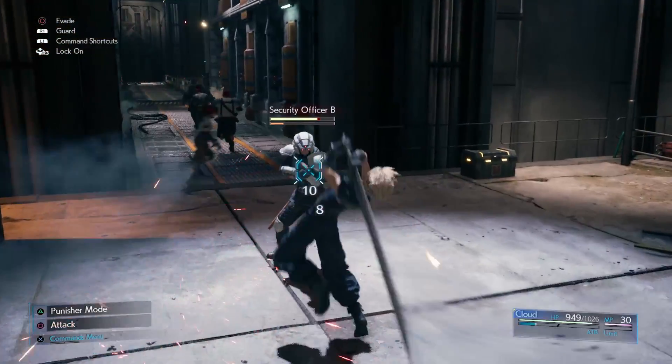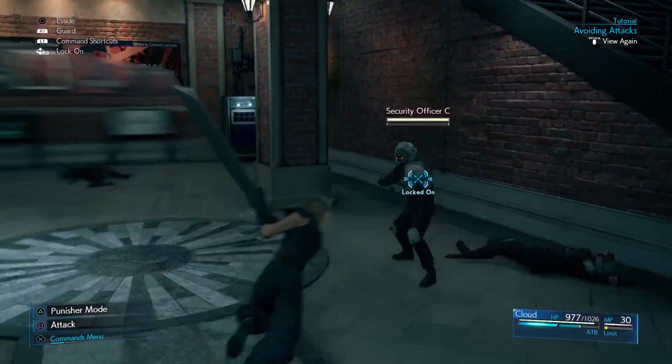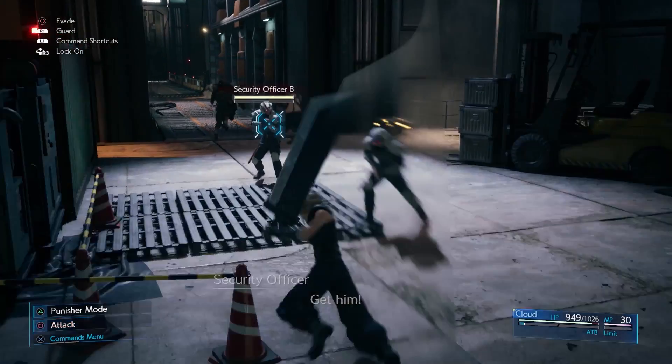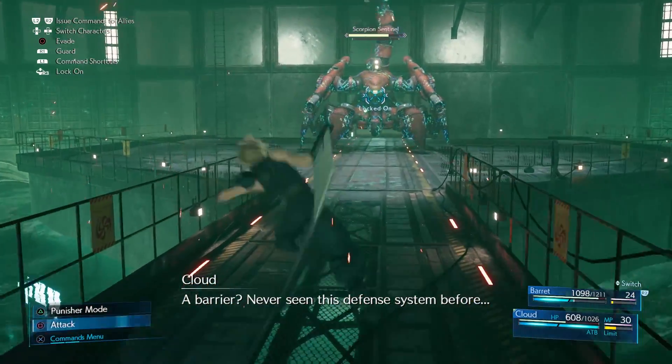You can really see the impact and weight that these attacks have. Alongside your normal combo, Cloud also has a dashing strike as well as an AoE attack. If you are far away from the enemy you are locked onto, Cloud will fly towards the enemy to attack. This has incredible range and transitions straight into the combo if you continue attacking.